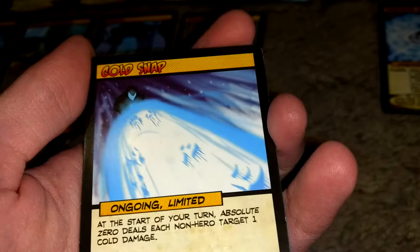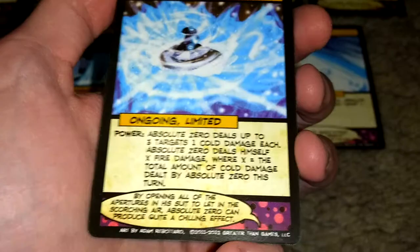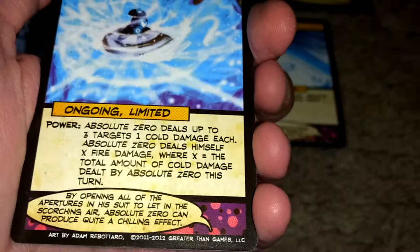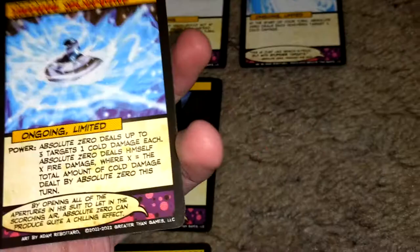Thermoshockwave — this is the final card that gives you an extra power. Two copies of it. The power is: Absolute Zero deals up to three targets one cold damage each, then Absolute Zero deals himself X fire damage, where X equals the total amount of cold damage dealt by Absolute Zero this turn. That can be super good if you have health to spare, especially mixed with the Isothermic Transducer and Null Point Calibration Unit.